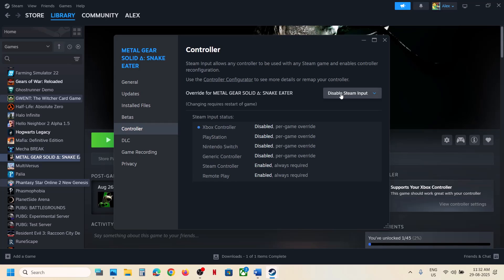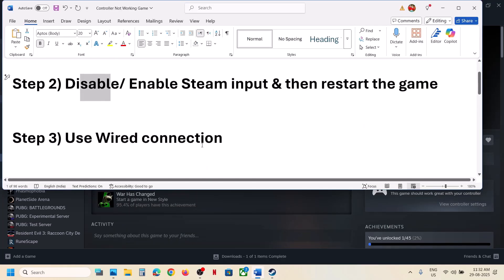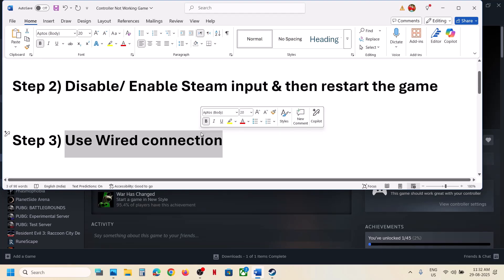If that still doesn't work, you can also try enabling Steam Input and then check which one works fine for you. For me, disabling Steam Input works fine. When you disable or enable Steam Input, make sure that you restart the game.